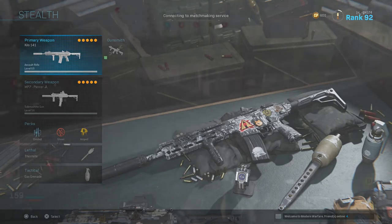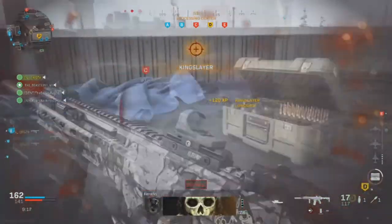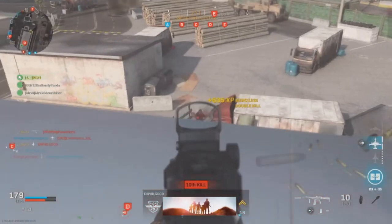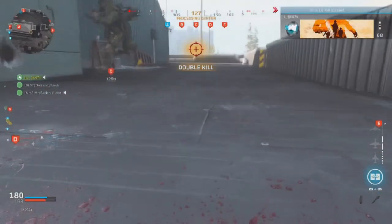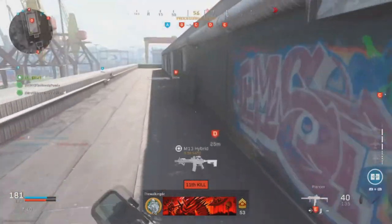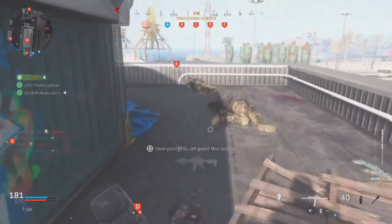Now this assault rifle, the way I have it set up, it's to pretty much be strong when it comes down to medium range combat. The accuracy is pretty high, it is pretty stable, and the range is pretty much maximized. So this assault rifle can actually help you out for medium range combat, a little bit for short range, but for long range distance it can actually do some damage, making it pretty much an all-around weapon — except for short range combat. For medium range and long range, it's more consistent.